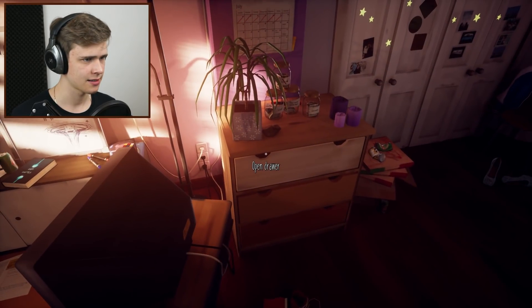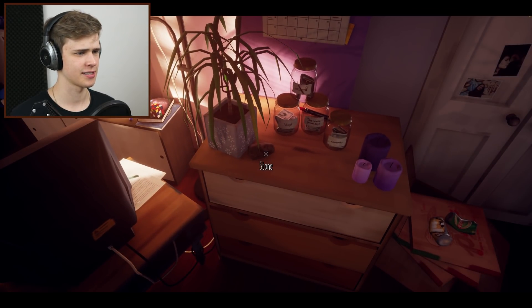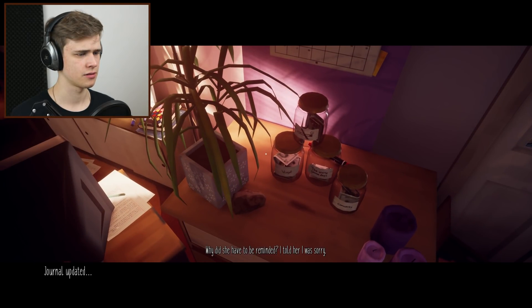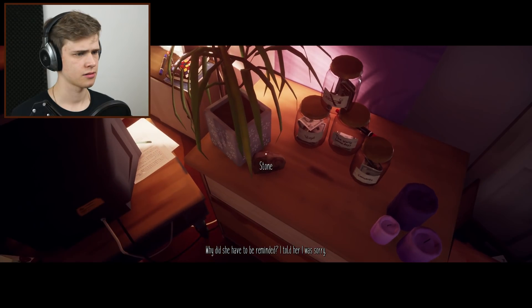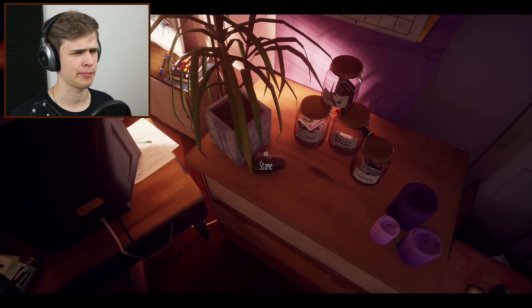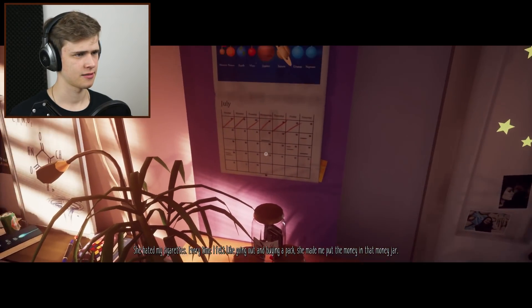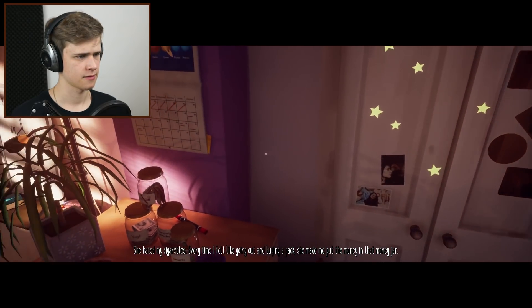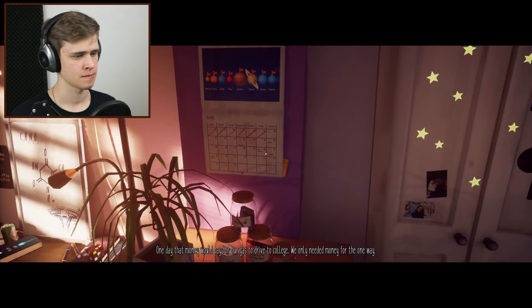Anything else I've missed? A stone — just a stone. I didn't like that she kept the stone. Why did she have to be reminded? I told her I was sorry, but she said it was for me to remind me. What happened? A smoking jar — she hated my cigarettes. So I'm a smoker. I felt like going out and buying a pack. She made me put the money in that money jar. One day that money would pay for our gas to drive to college.